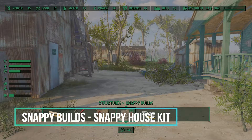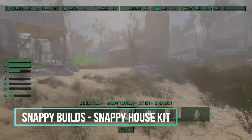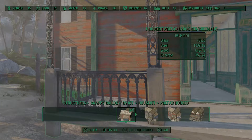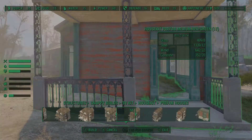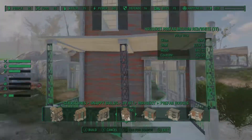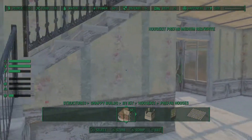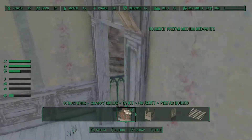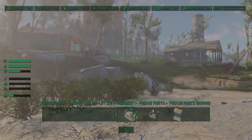Next we have Snappy House Kit. This adds a lot of neat items similar to the buildings you find already in the Commonwealth and helps you build in the same theme as what you'd find out there. Besides the full prefabbed houses you also have each piece individually so you can custom make your house shaped the way you want. I used that when building my house at the Kingsport Lighthouse — I was able to build it with not only an attic but also a garage on the side, which wasn't normally there in that settlement.